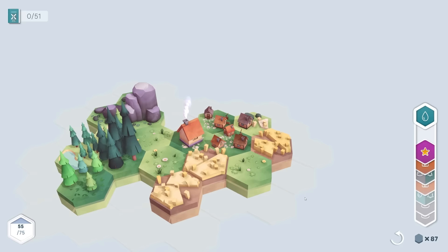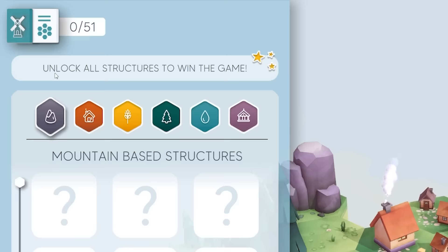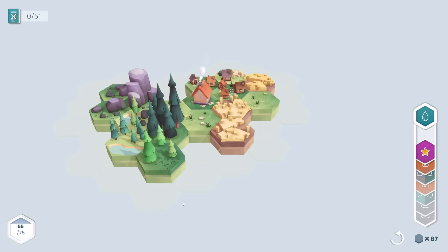There is the quest completed. And basically, as we've been going along, we've been filling up this bar in the bottom left. Once that gets to 75, we get to pick a building. And remember, the aim of the game is to unlock all of them to win. So now I have a water piece, so I'll shove that there next to the two lakes.